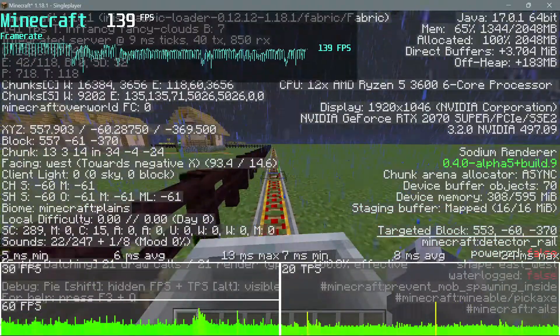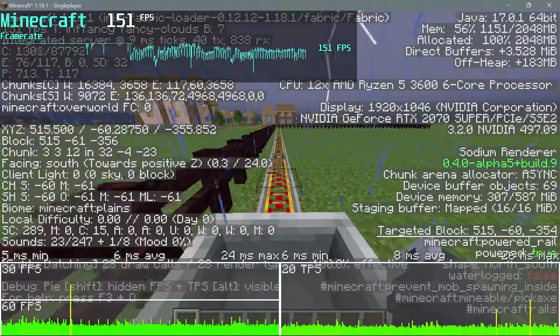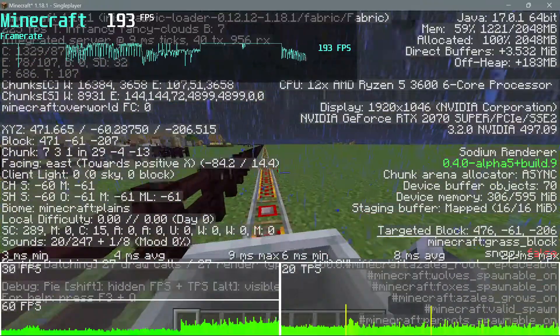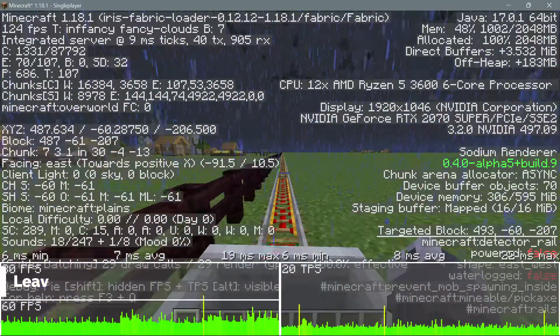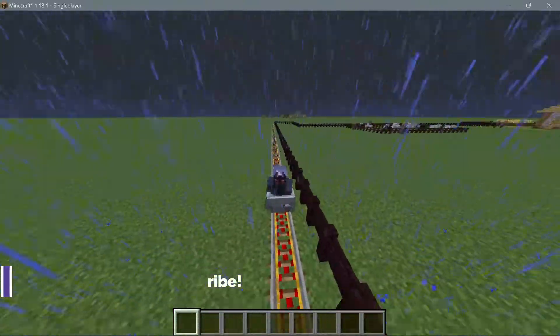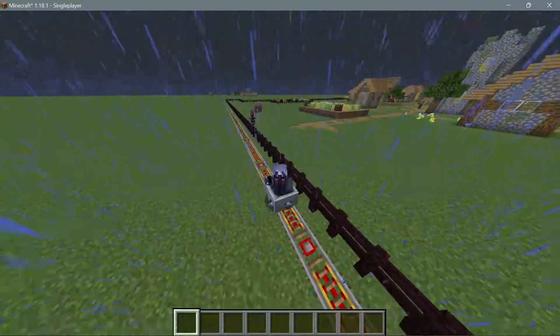Hopefully you found this FPS stress test map useful. I'll leave a download and install link in the description — it works in vanilla and on mod packs. I'd recommend getting Fraps or MSI Afterburner to measure your true FPS. When the F3 console is open it will show a lower FPS figure, so for your true FPS make sure the console is closed and only the FPS counter is showing. If you liked the video, please give it a like and subscribe to help support the channel. See you next time!